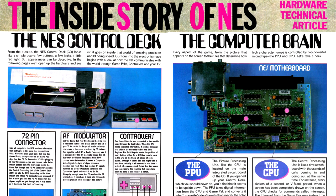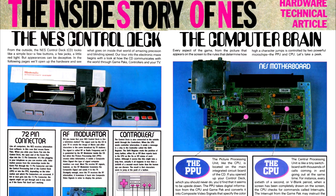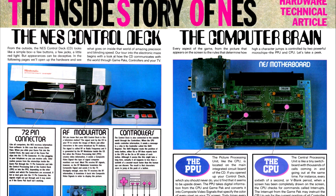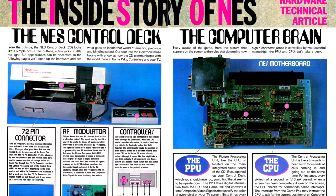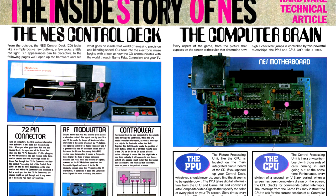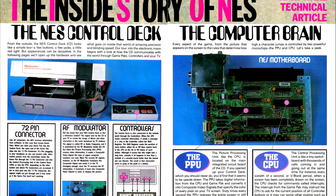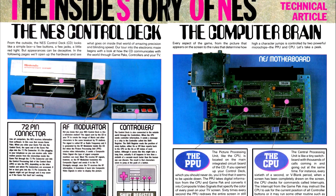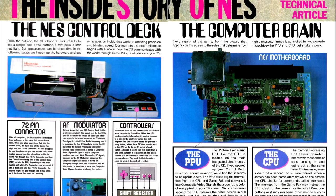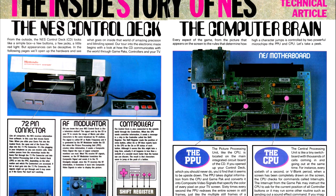I mentioned last time the problems with the front-loader NES, and now's as good a time as any to discuss it. The Japanese Famicom was a top-loading system where you had smaller cartridges that fit in the top of the system, much like the Super Nintendo that would come later and the Sega Genesis which is already out. This allowed the connector for the cartridges to have a very strong connection with the system's main board. The cartridges go in the top and you push a button to get them out or just gently pull them straight out. However, when the NES was launching in the U.S., the video game crash was fresh in the memory of retailers, and they were gun-shy about stocking another video game system, considering they got burned kind of bad on the last three.